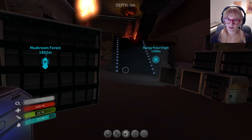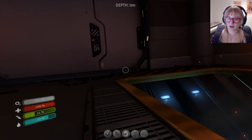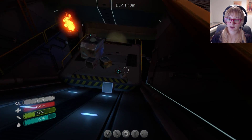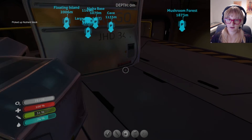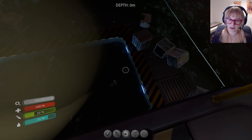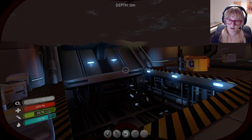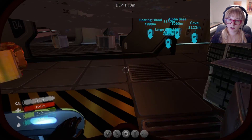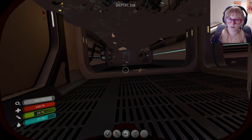I believe there are things to scan around here but I can't remember. Never mind, there is nothing scannable in this area. Let's make sure we don't get hit by this crap. We have a nutrient block in here — don't mind if I do. As far as I know there is no other way to get nutrient blocks in this game; you cannot craft them, so once you're out you're out. Are there bleeders?